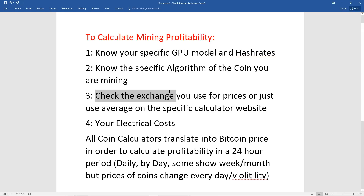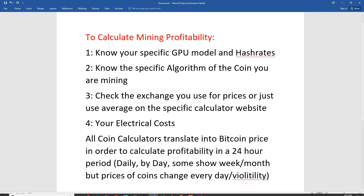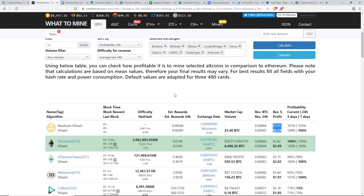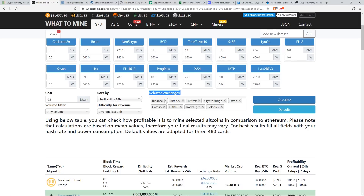Either check the exchange you use for prices, or use the average exchange price on a specific calculator website. For example, WhatToMine has selected exchanges including Binance and others listed on the site.